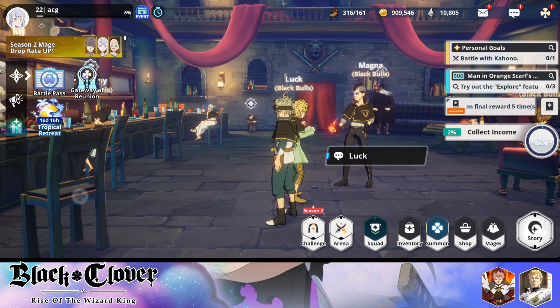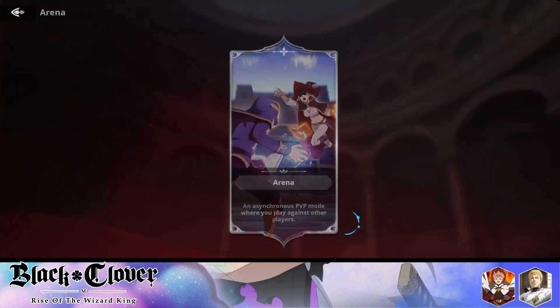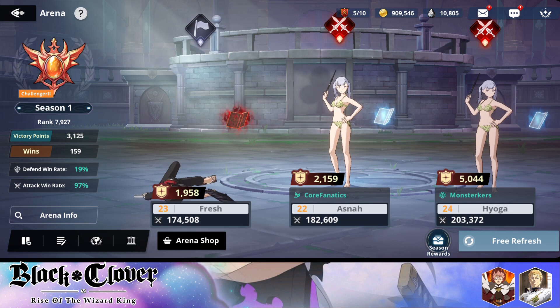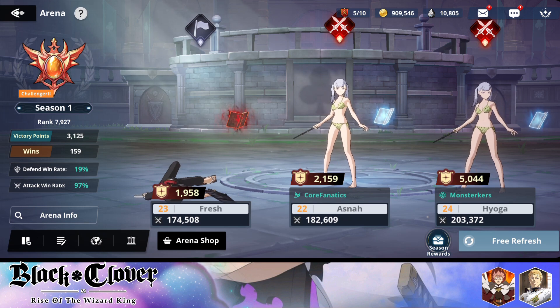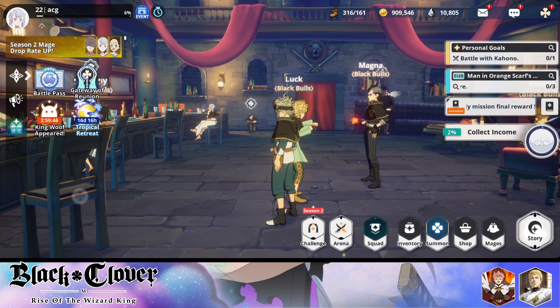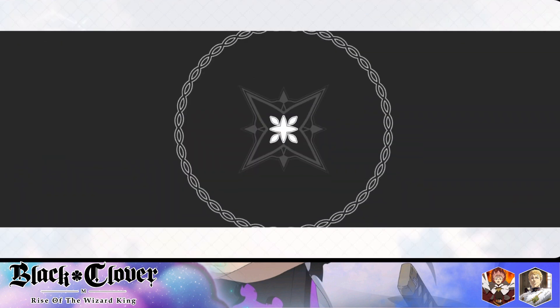Obviously there are going to be a lot of whales, but that's fine. In arena, the attacking team always has a benefit over the defending team, so it's good to push as hard as possible. There are a lot of players right now so it's hard to push up — you need to time it correctly. When there's a reset, everyone gets pushed down one level and you try to push arena from there. This game has universal shards and dupe resources which is insane.